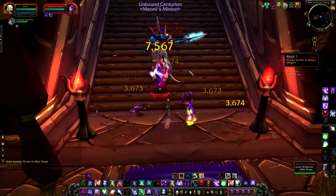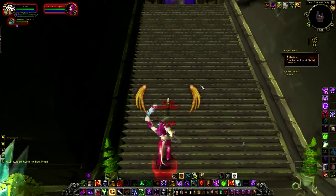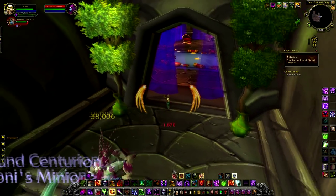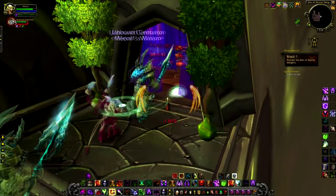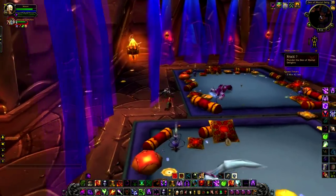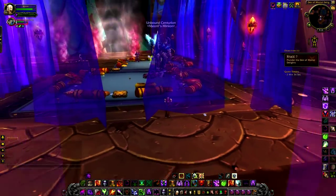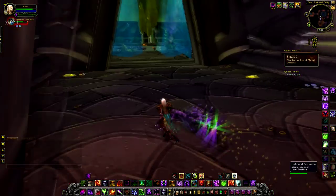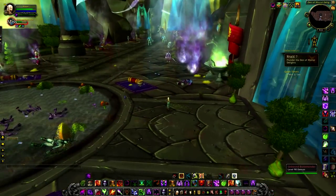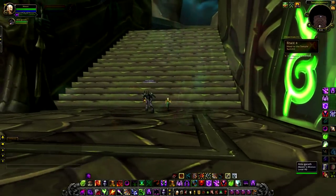There is a big feedback thread with blue responses, and I imagine they're going to either increase the time limit or decrease the amount of mobs, but as it stands in testing it was rather ridiculous. What I had to do was use my rocket boots as an engineer to rocket all the way up there, pull all the mobs, use Demonic Leap towards the chest as fast as possible, and actually died on the chest as I looted it. Then I ran back into the instance where the time had stopped and completed stage seven. Supposedly you're going to have to loot things along the way, which is completely unrealistic at the moment.